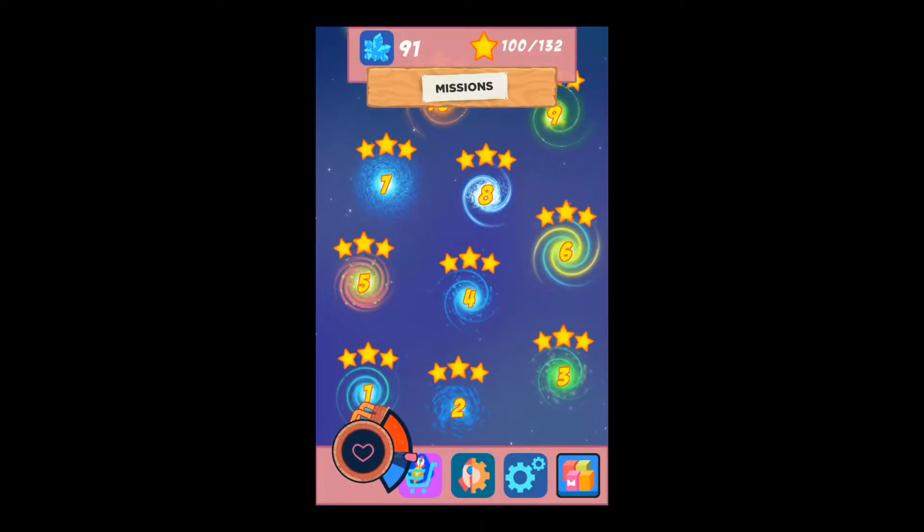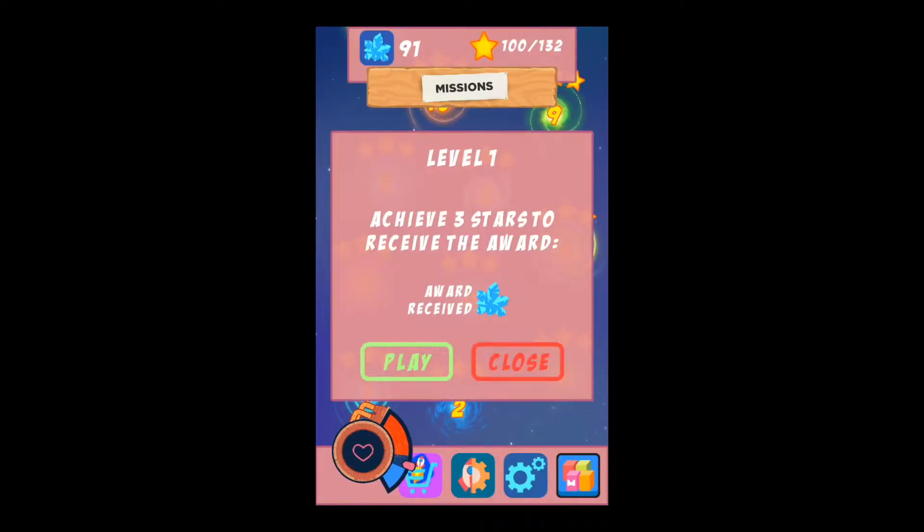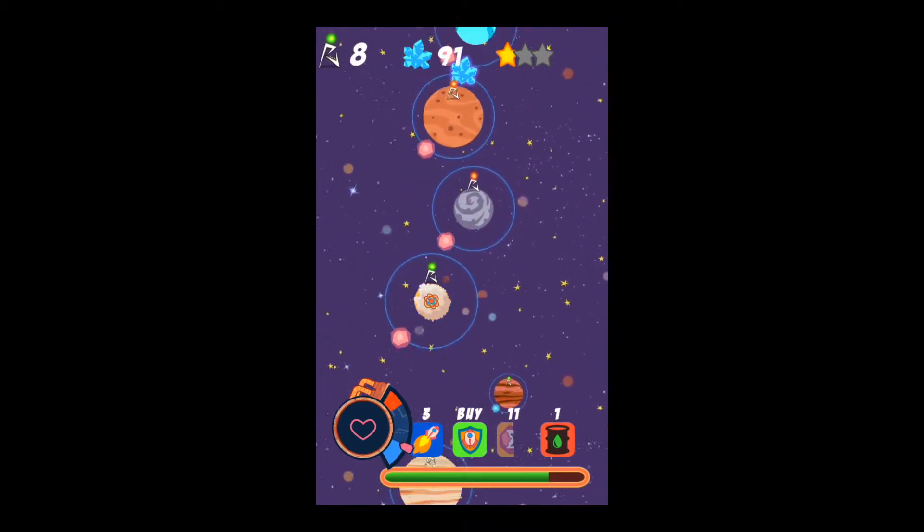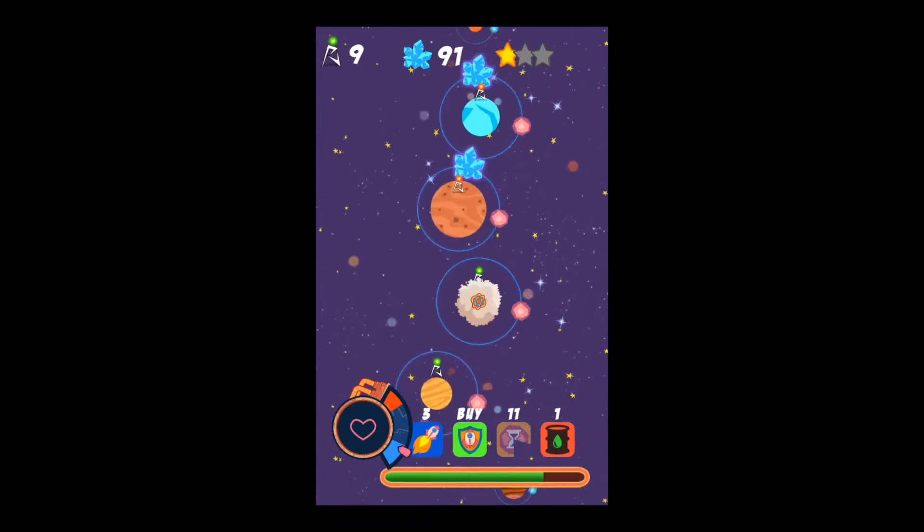In Space Invasion, you're traveling from planet to planet by tapping the next planet you're flying to. When you're traveling, you want to avoid the satellites flying around each planet.